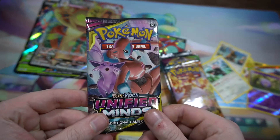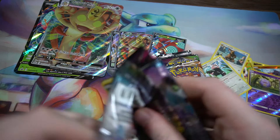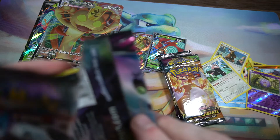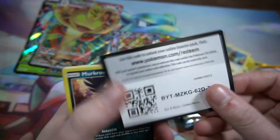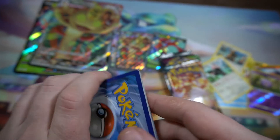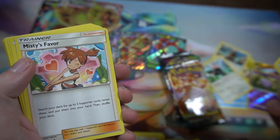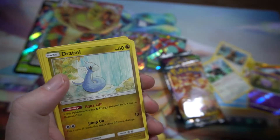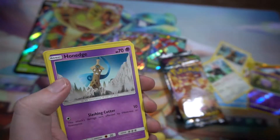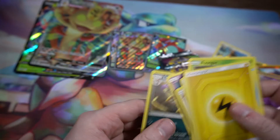This brings us to Unified Minds. Would love to see that Mew and Mewtwo art — can we pull it? There are a lot of other great cards in here too. We got Lightning Energy, Misty's Favor, Noctowl, Tranquill, Murkrow, Snover, Dratini, Fungi, Honchkrow, Salazzle, Reverse, and a Liepard as the Rare.